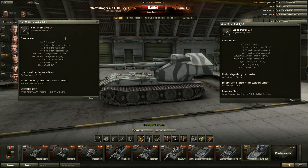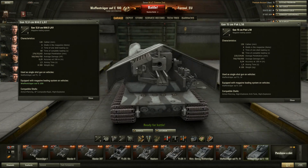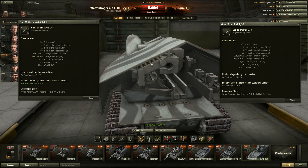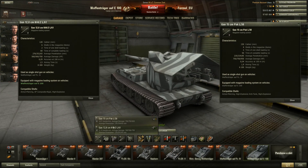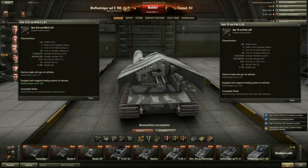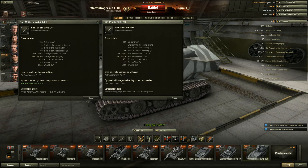So this huge beast with these guns has an autoloader - you can even see the mechanism inside behind the shield. This is the 128mm gun showing you have five rounds - one, two, three, four, five - and I guess one is in the breech. If you switch to the 15cm, it still shows five rounds in the magazine, which is wrong - it should be only three. Let's compare the guns side by side.